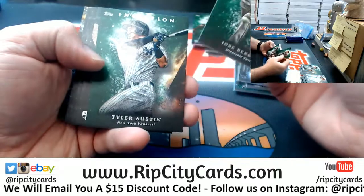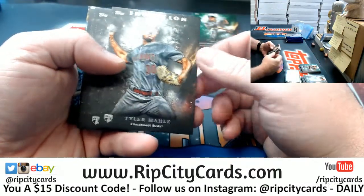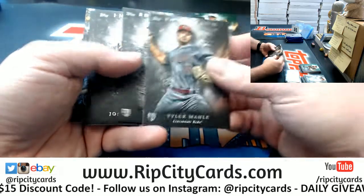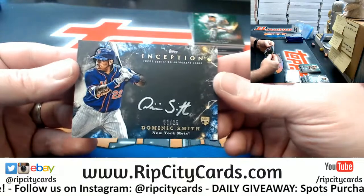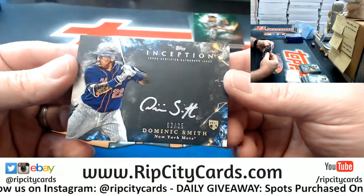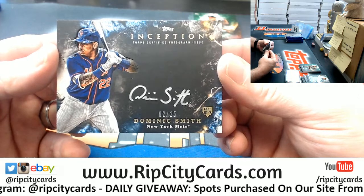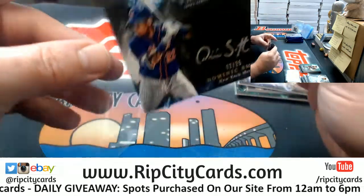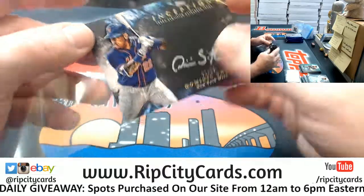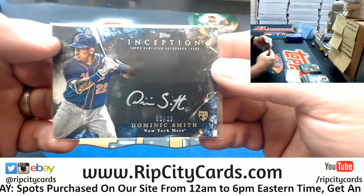There he is — green Tyler Austin green. A male Reds rookie, a Lynn Red Sox rookie, Donaldson, DeJong, and a Dominic Smith numbered 2 out of 25 rookie autograph in silver ink for the Mets. There's some Mets action for you, Wesley.